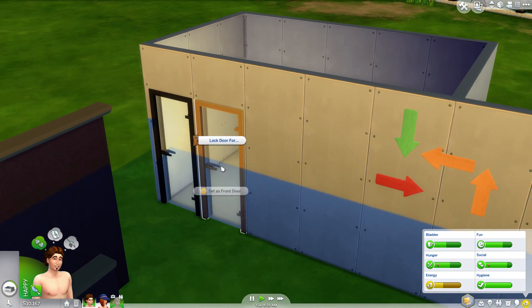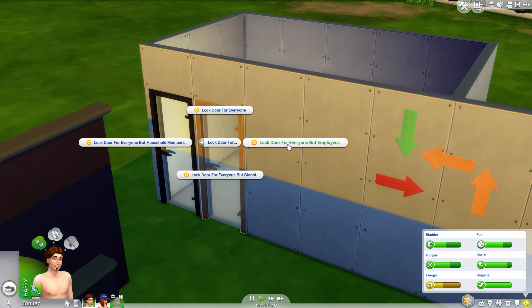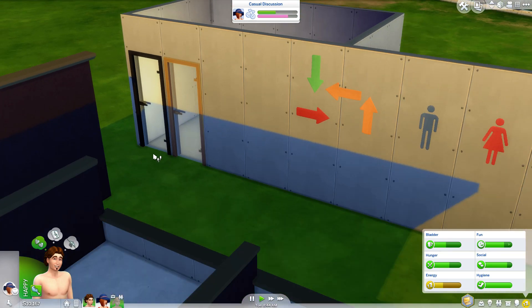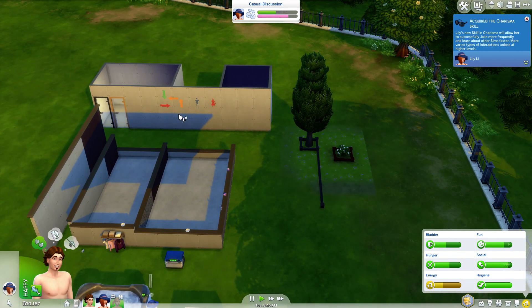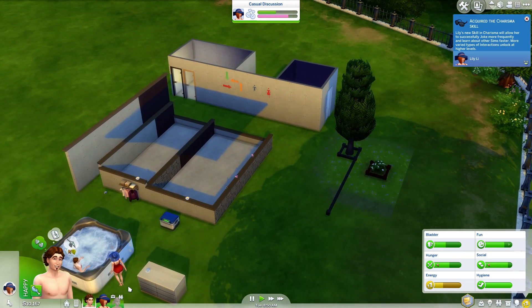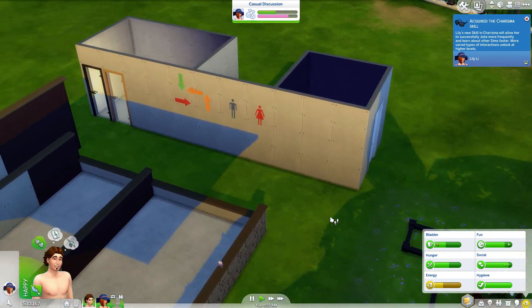Now you can lock doors. You can click on a door and lock it for everyone, lock it for everyone but employees — which works really well if you have a retail store and want an employee break room — or lock it for everyone but yourself, useful if you have a roommate and don't want them going into your bedroom. There's also lock for everyone but your household, which you'd use mostly for the front door. Or if you have a retail lot with your house in the back, you can lock that so no one else can go in but you.